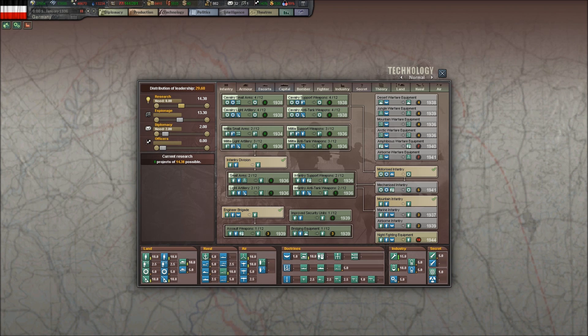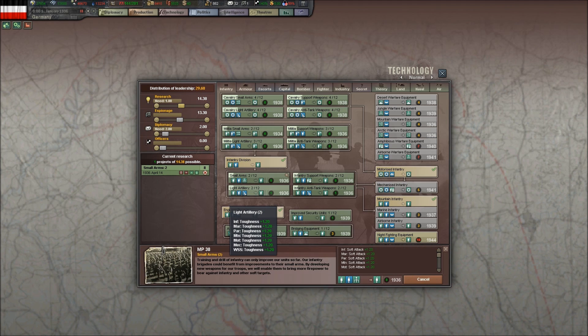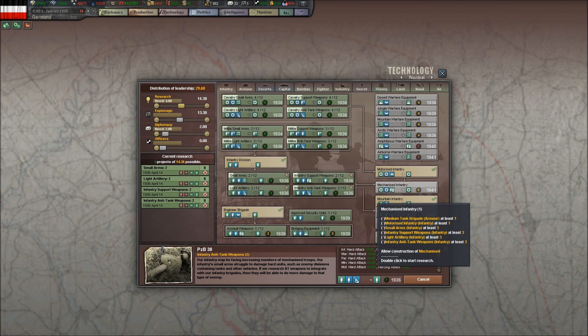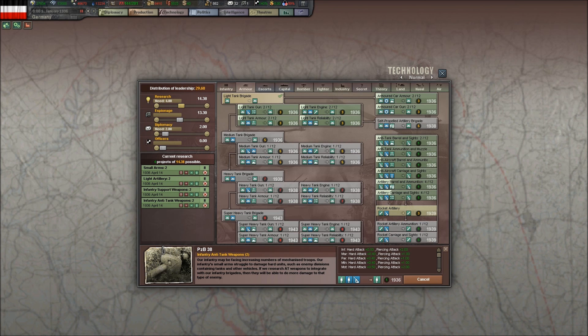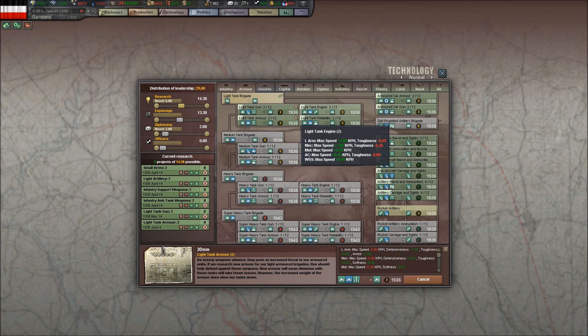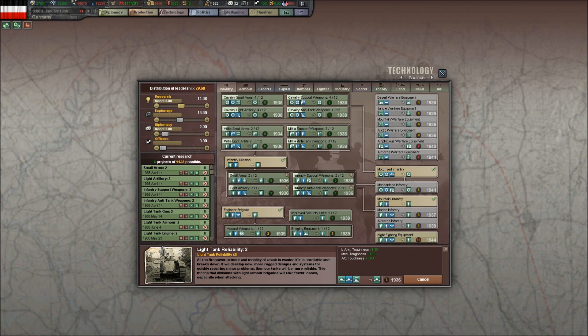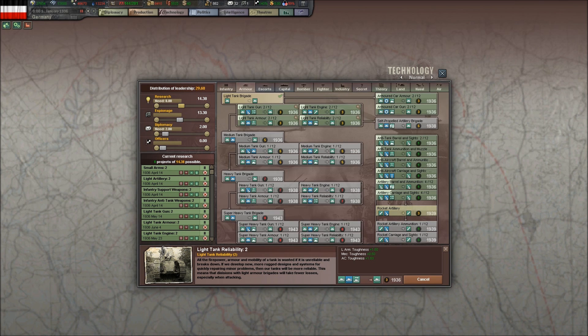Now let's see what we need to do for research, because there's quite a bit. Let's start with small arms. We need mechanized infantry as soon as possible, so we need to first research these four light armor technologies and these four light infantry technologies. We also want self-propelled artillery as soon as possible, and that will apply to these.